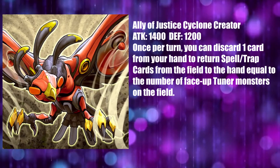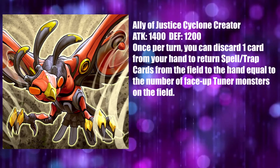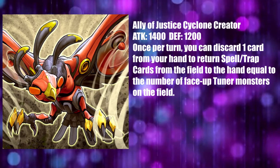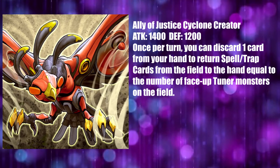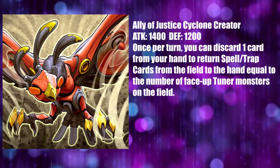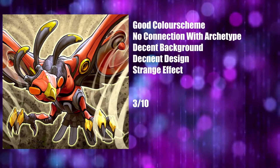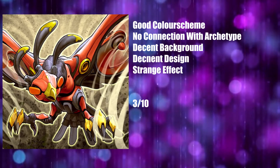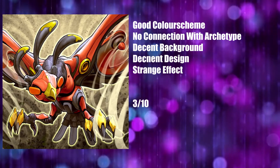Ally of Justice Cyclone Breeder is the next card, and it's also quite strange. It has a good design, but it's divorced from the aesthetic sensibilities of the other cards. Once again, the red and black look good together, but normally they should have been highlights rather than primary colors — they don't match the rest of the aesthetic. The background on this one is decent though, and the effect is pretty good all things considered. But this can't get more than a 3 out of 10. It's a really nice card, but it's brought down by its lack of connection with the archetype. They should be artistically cohesive. I'm not demanding they all have the same color scheme — I just want a reason, and this has no reason to be different.